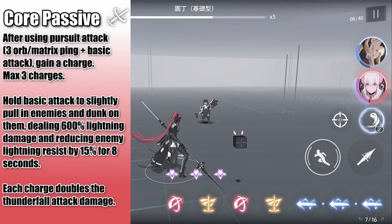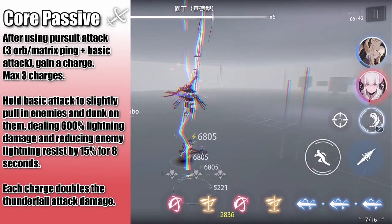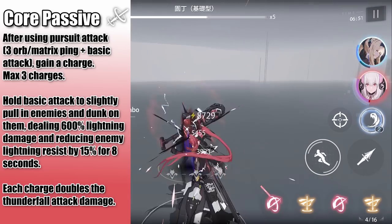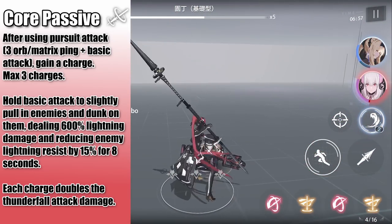Her core passive works like this: after using the pursuit attack, Vera gains a charge indicated at the bottom of the screen, and she can stack up to 3 of them. Holding down the basic attack with any amount of charges will perform a Thunderfall slam, dealing AoE lightning damage, staggering enemies, and reducing enemy lightning resistance for a brief period. Each charge doubles the damage of the Thunderfall slam attack.